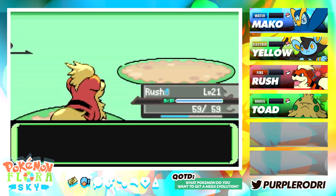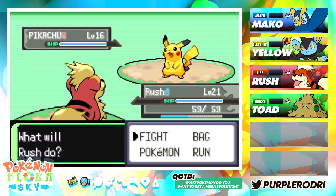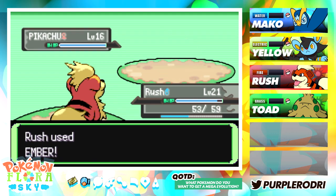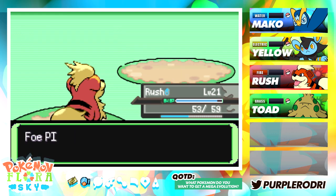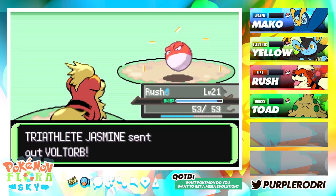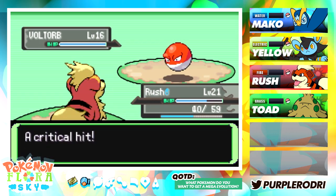Next up is a little Pikachu. I'm going to leave Rush up in front — Rush deserves the XP. If we could get Rush to a way higher level than everyone else, that could definitely help us out a lot. Rush is just going to be able to take on pretty much anyone. The Pikachu has gone down, and now the last Pokemon coming out is going to be a Voltorb. Let's just hope this Voltorb doesn't pull a self-destruction and just blow our team away.